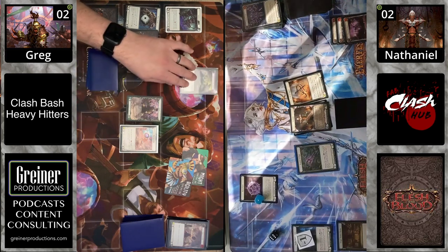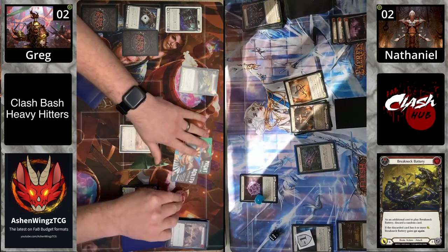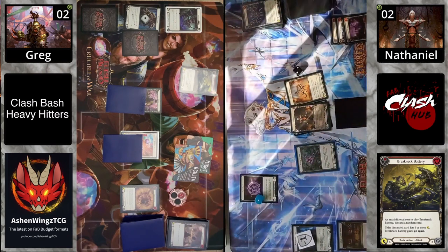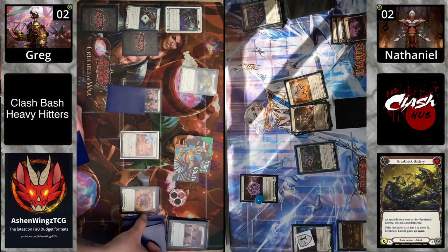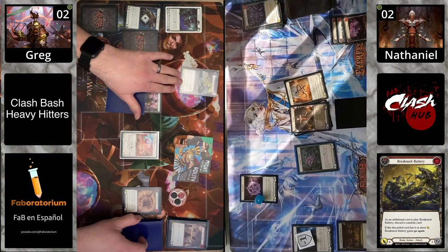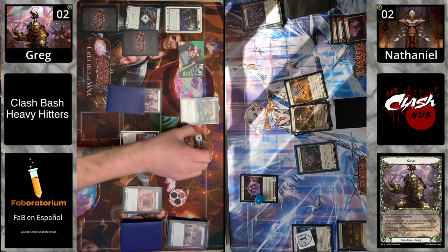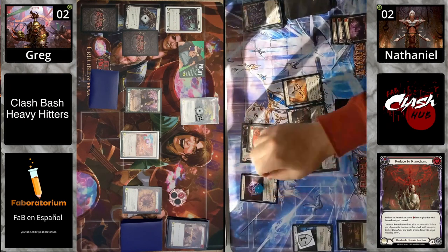Might and Agility — this is going to be a big turn. Three cards plus an arsenal is nothing to scoff at. Break Battery comes out, requiring a random discard — rolling for it. It's a yellow Reincarnate. Reincarnate reads: when discarded randomly, put it at the bottom of your deck. And yes, Reincarnate does trigger the Might token — so even though it goes to the bottom of the deck, the random discard triggers the Might.